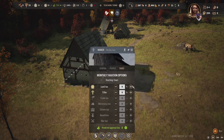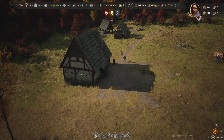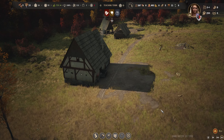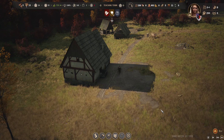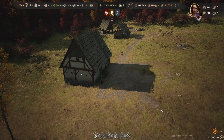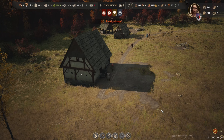You need treasury funds to build a settler's camp and start settling in a new region. You produce money for the treasury by setting a tax level in the manor house of a region if you have built one. This must be set to a multiple of 10. Be aware that any tax level will negatively affect villager happiness and therefore the population growth of a region may be slower. The specified percentage of regional wealth will be transferred to the treasury at the end of each month.